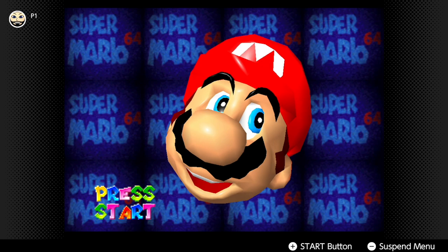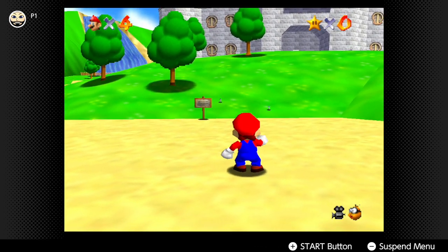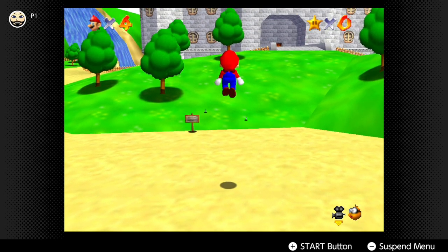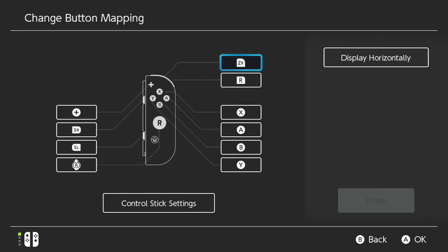Plus is the start button, minus to suspend the game — I can create suspension points or save states. Just starting off, Y seems to be C-left, X seems to be C-down, B is B, A is A. The user guide shows that R plus the four face buttons are the C buttons. This isn't a very good layout, but you can go into button mapping and change things around.